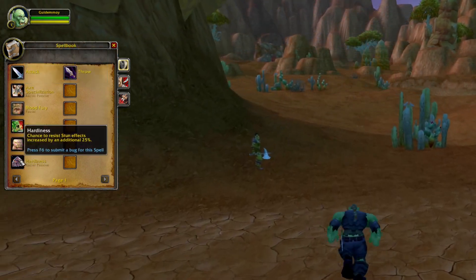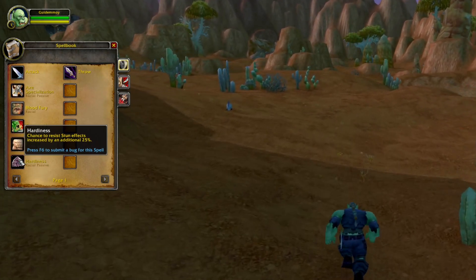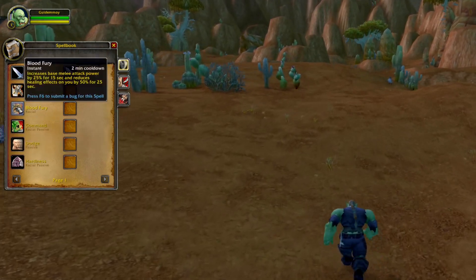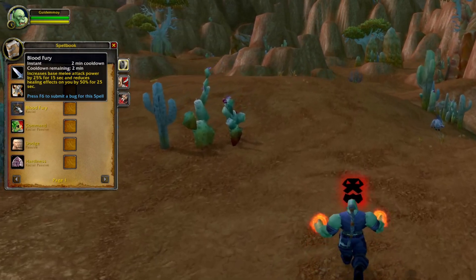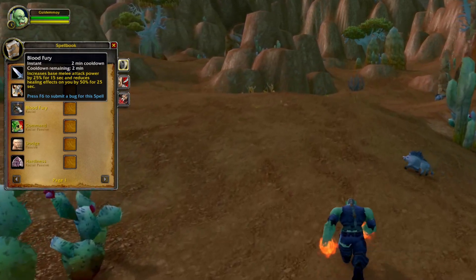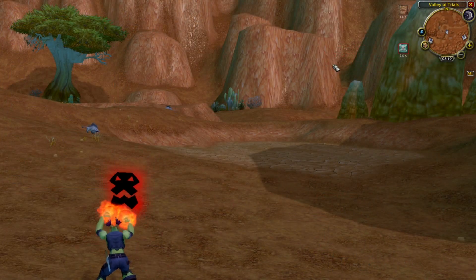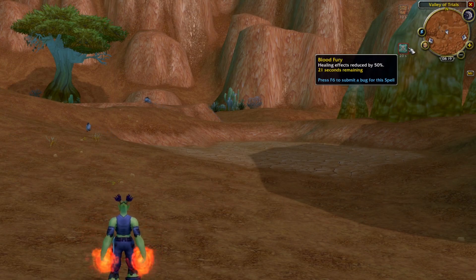My most favorite race has to be Orc. Hardiness increases your chance to resist stuns by 25% — useful in PvP but can also come in handy in PvE. And Blood Fury increases your attack power by 25% for 15 seconds, something you can activate when you need to burst a target, as long as you're not tanking, because you'll also get a debuff that reduces all healing effects on you by 50% for 25 seconds.